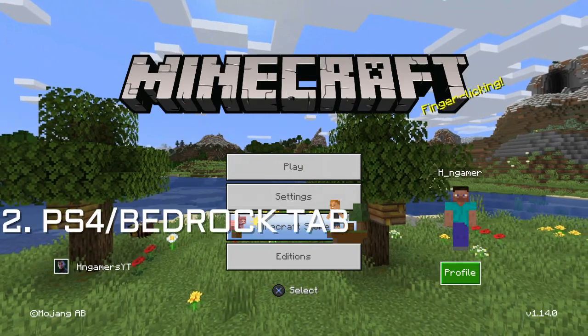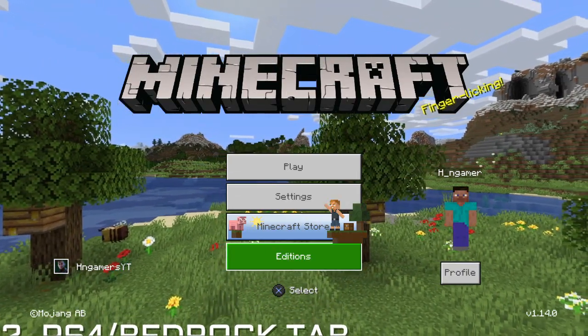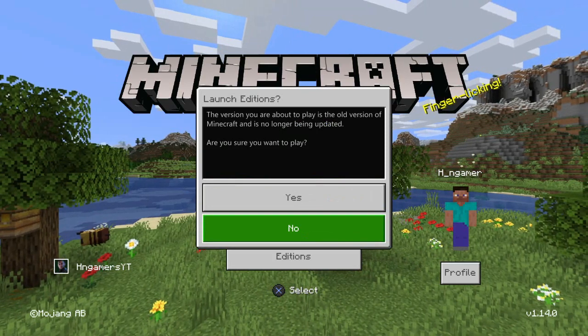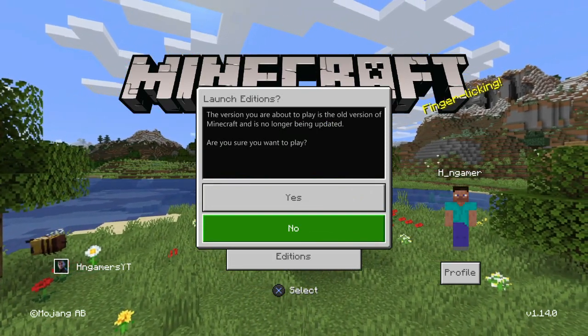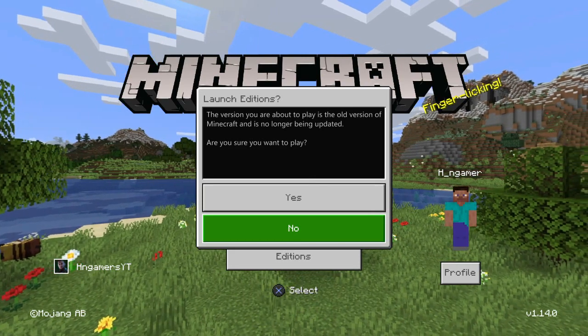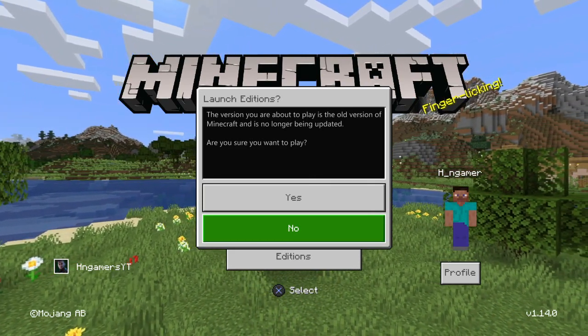Next, which is a very noticeable feature, is the Additions tab. Once you go and click onto this, you'll get onto Launch Additions. This tab will lead you right straight back to the original Minecraft PS4 console edition.